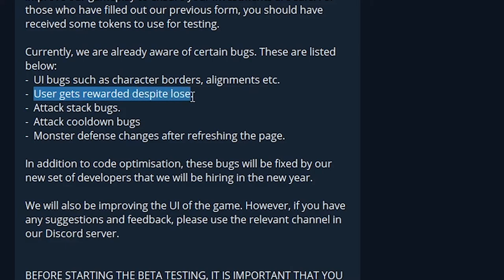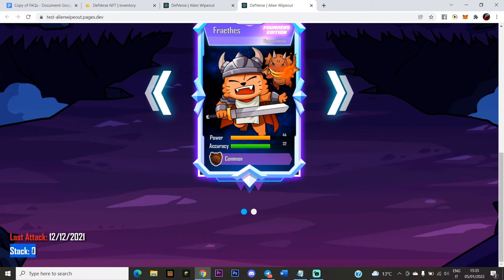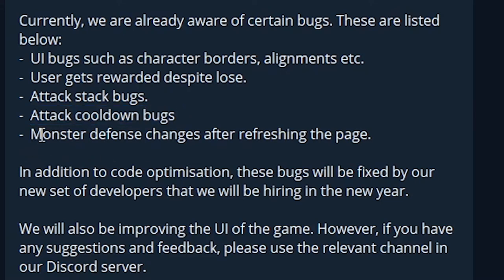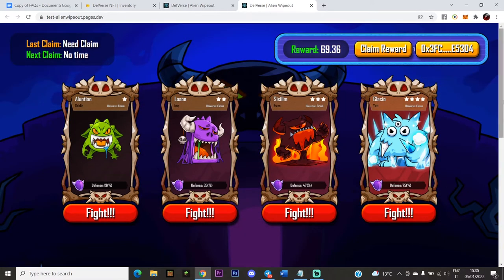As mentioned in our Telegram, known bugs include UI bugs such as character borders, and a bug where the user gets rewarded despite a loss. If you truly lose, you should receive no Depverse tokens — only winning gives rewards. We're aware of that bug. Also the attack stack bug — the attack stack always shows zero or doesn't move. And the monster defense changes after refreshing the page — for example, Aloncian's defense shows 26% but after a refresh it becomes 19%.